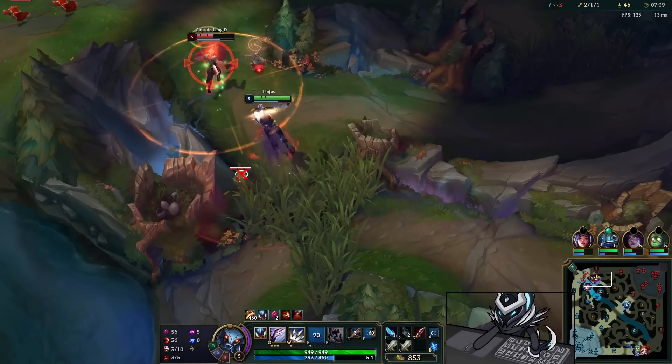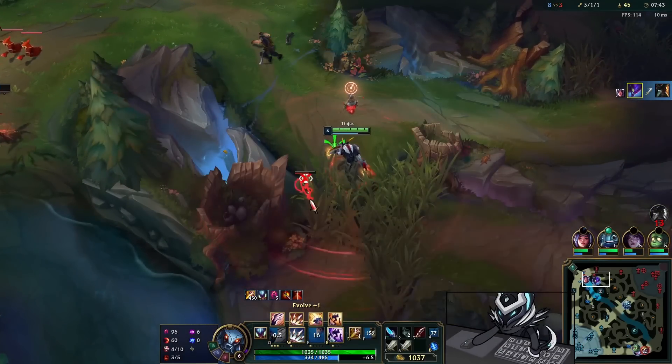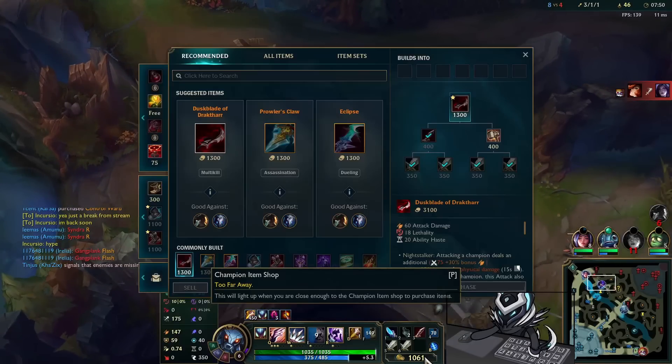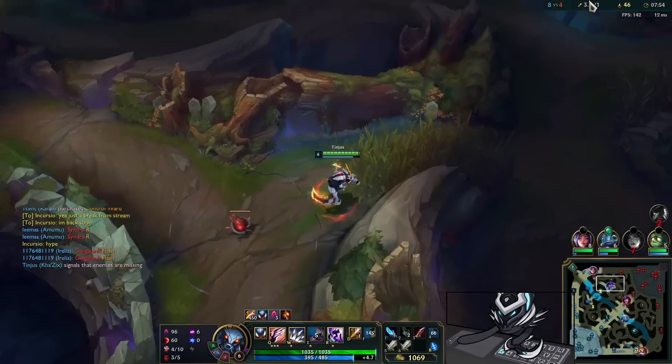I walk up and look for a dive. Turns out it's actually just another free kill for me — EQ, auto attack in isolation, pick up a Dark Harvest stack and our fourth Eyeball stack, very very juicy. We evolve the Q for some more DPS.